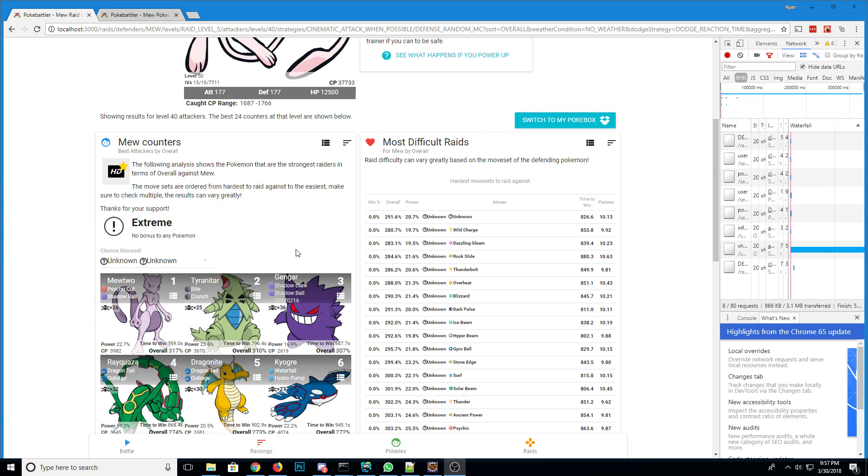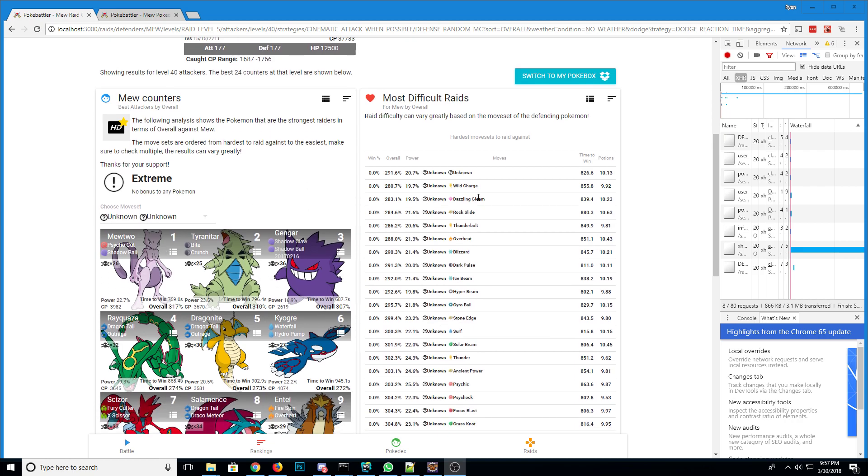Those three would definitely be the best counters overall. Looking at the moves, Wild Charge is the hardest, then Dazzling Gleam, then Rock Slide, then Thunderbolt, Overheat, Blizzard, Dark Pulse, Ice Beam. These are all, by themselves, excellent moves — every single one. And Mew has them all.